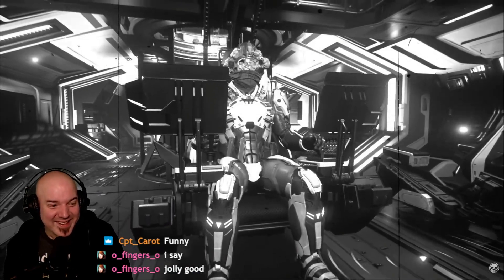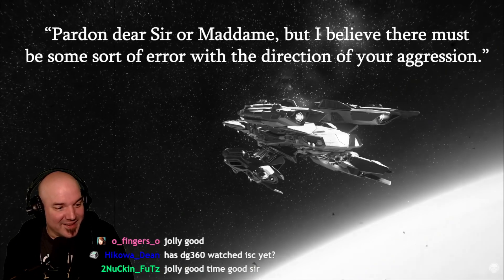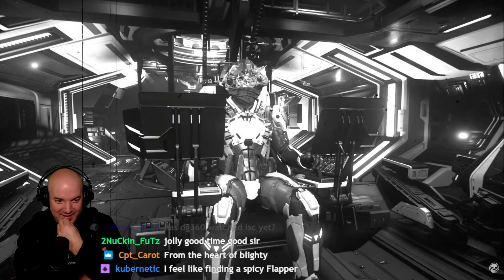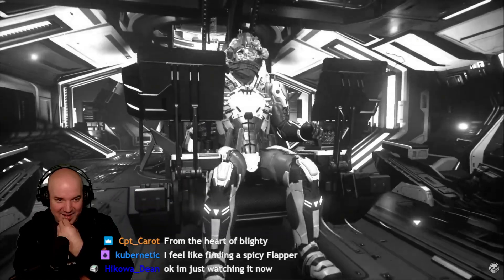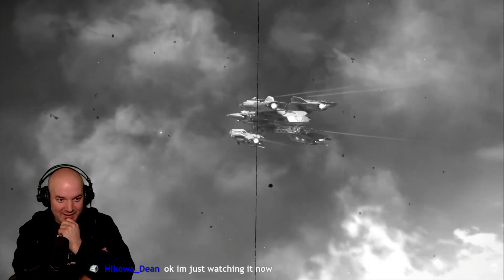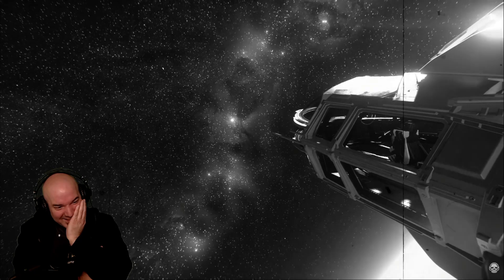A common mistake people make when coming under fire is they stop what they're doing, face their attacker, or open up global chat and start typing to reason — and more often than not this is exactly what the aggressor wanted, to startle you and throw you off from escaping successfully. I recommend if you come under fire, always continue your path as quickly as possible to the closest exit. If you're in atmosphere, point your ship up 90 degrees, fire boosters to hit top speed, and spool your QT drive to go. Once you're free from atmosphere, you're likely able to passively discern any information you need from your attacker.